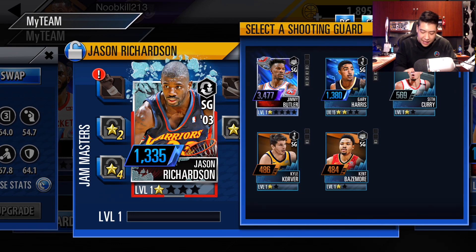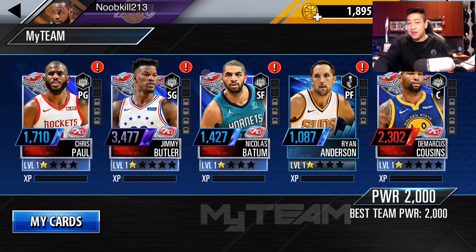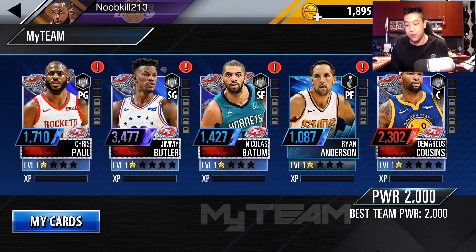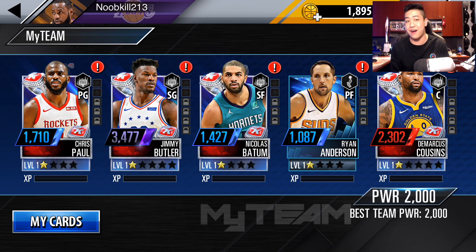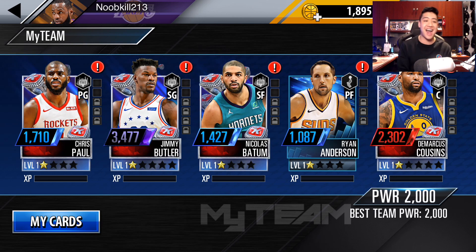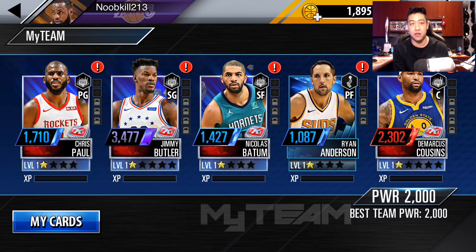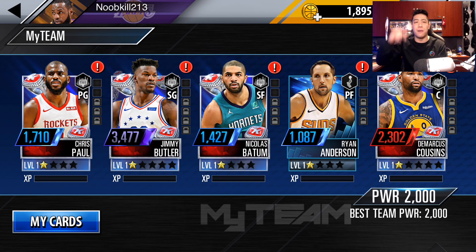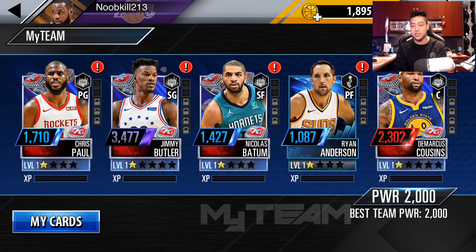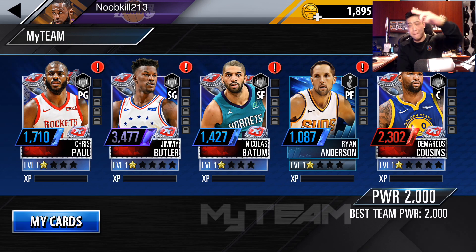We're still not insanely great, not like a crazy team. But 2,000 power? I'll take that any day. We still got to get a new replacement for Ryan Anderson. But yeah guys, that was my NBA 2K Mobile Ring Chaser pack opening. The team is looking better. What did you guys get? If you went and opened up those packs, tell me in the comment section below. Really want to say thank you guys so much for watching. Always stay hype, and I'll catch you guys soon. Peace.